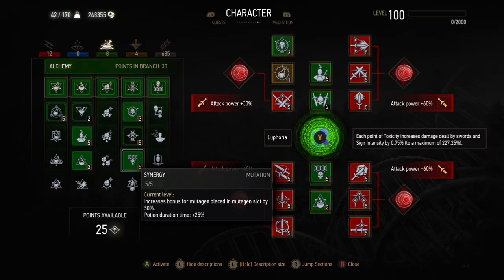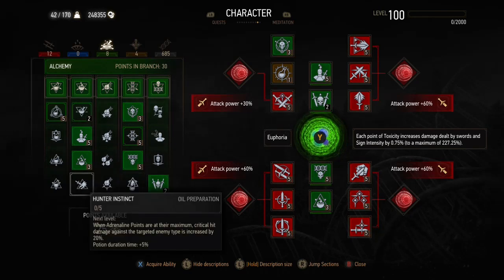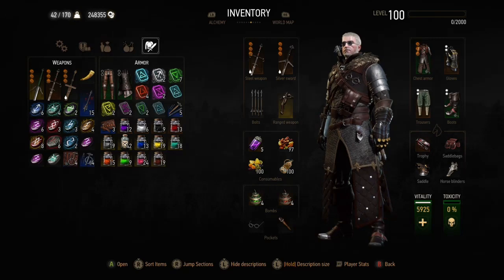Synergy is one of the best skills in the game — should always have that if you have the points for it, and it makes the greater red mutagens plus 40 instead of plus 60 each. Killing spree when using the build normally would have 5 points in that as well, and that increases your critical hit chance dramatically. I've left it at 20% here so that I can show the actual true damage. Lastly, a lot of builds use hunter's instinct but I don't use that because it's bugged and doesn't work properly — it doesn't increase damage the full 100% like it's supposed to.